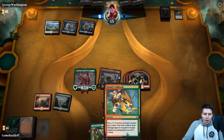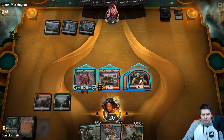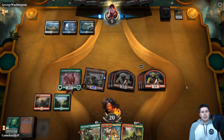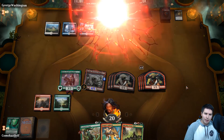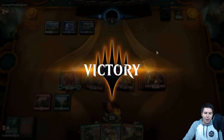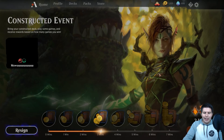Rhythm is interesting — we're going to swing in. Down to five. They have to have Kaya's Wrath or we win. They do not have it — there we go! It came down to whether or not they had Kaya's Wrath and they did not. We can just go fast enough and sometimes win. We are three and two now.